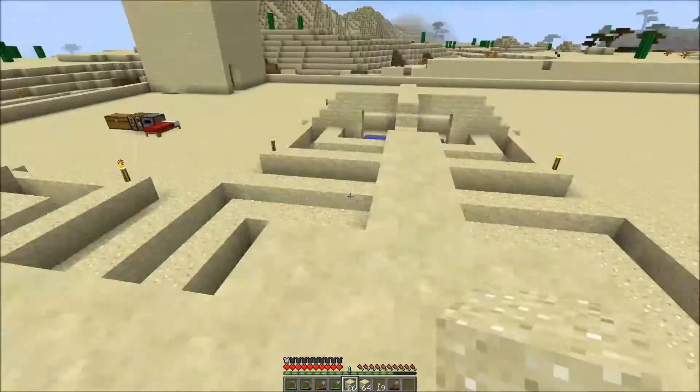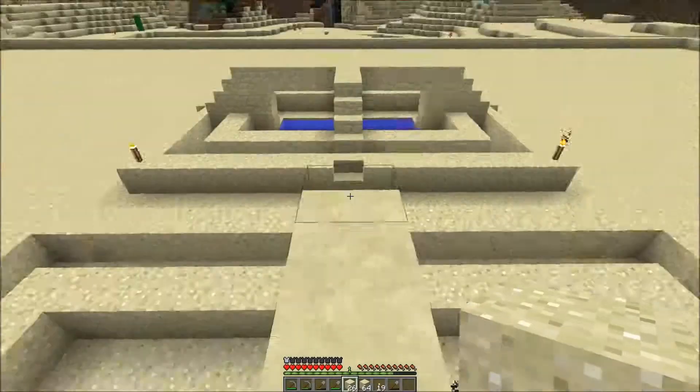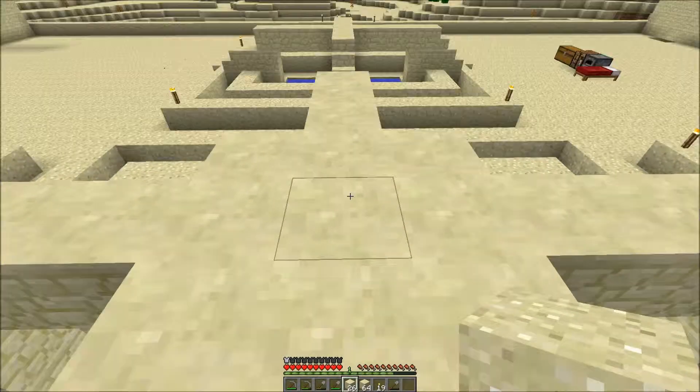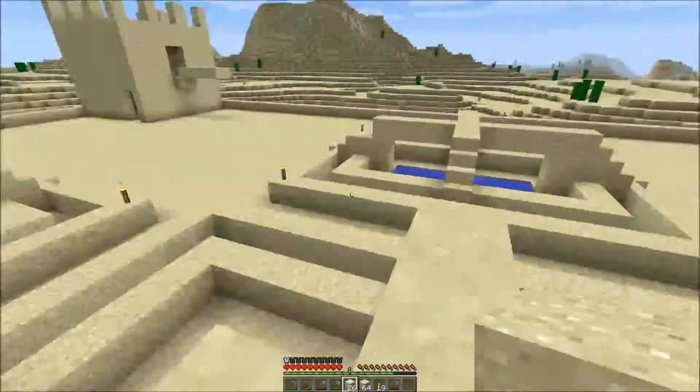I wanted them all nice and symmetrical. I just thought it would look cool with lava pools surrounded by water pools. I may put something up here — it looks a bit barren at the moment. I don't know what yet though; I haven't really thought that far ahead.